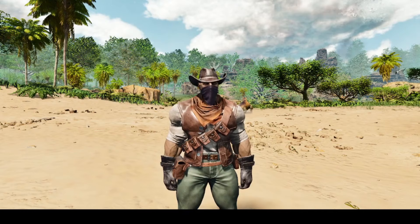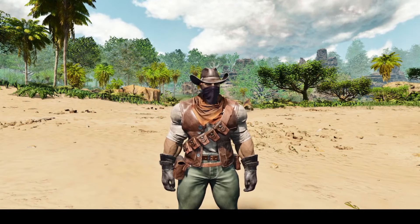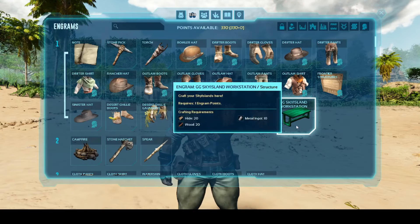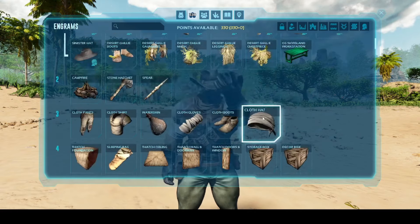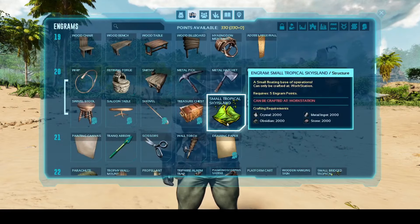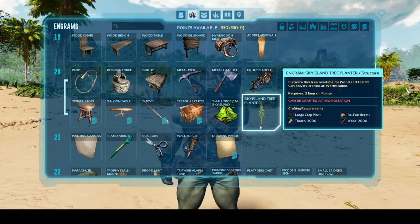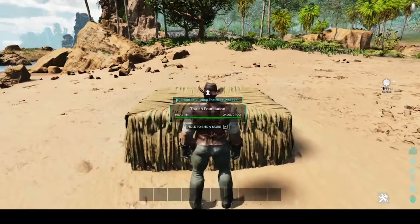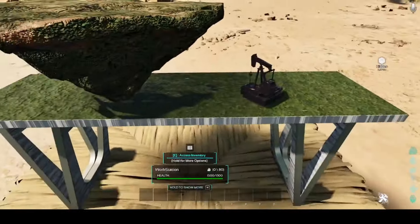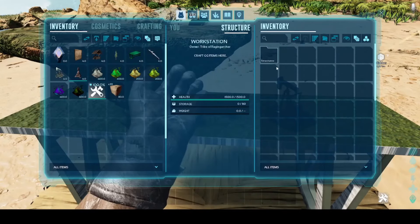GG Sky Islands is designed to allow you to build a floating base anywhere you like. To get started, all you've got to do is learn a few engrams. The very first one would be your Sky Island workstation, and then from there, as you start leveling up, you can start learning some other Sky Island items — so there's your small island at level 20. You also get some additional stuff like the Sky Island tree planner, so it's not just Sky Islands; there are things you can snap to it to customize your island the way you want it. Just go ahead and place down your workbench to get started, and inside your workbench is where you'll craft all the Sky Island items.